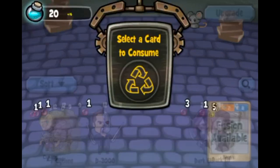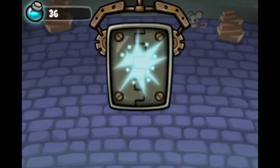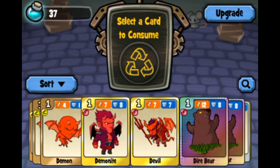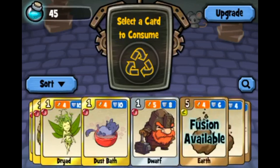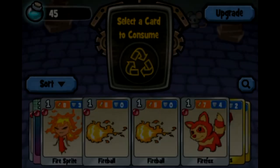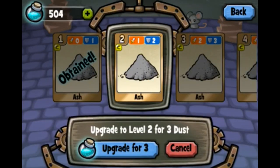If you recycle a diamond card, you will get 16 dust. For bronze you get only one, for silver you get three, for gold you get more. That's what dust is — the new upgrade system. You upgrade cards with dust.